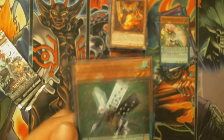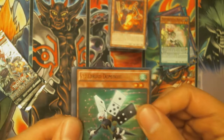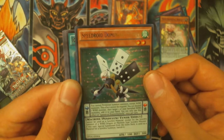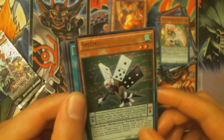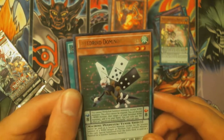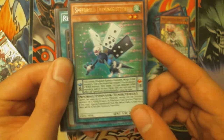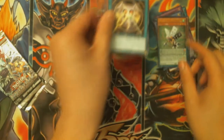Speedroid Domino Butterfly — it's a tuner, but it can't be used for Synchro material except for a Wind Dragon or Machine. Okay, I guess that's alright. That's pretty cool.